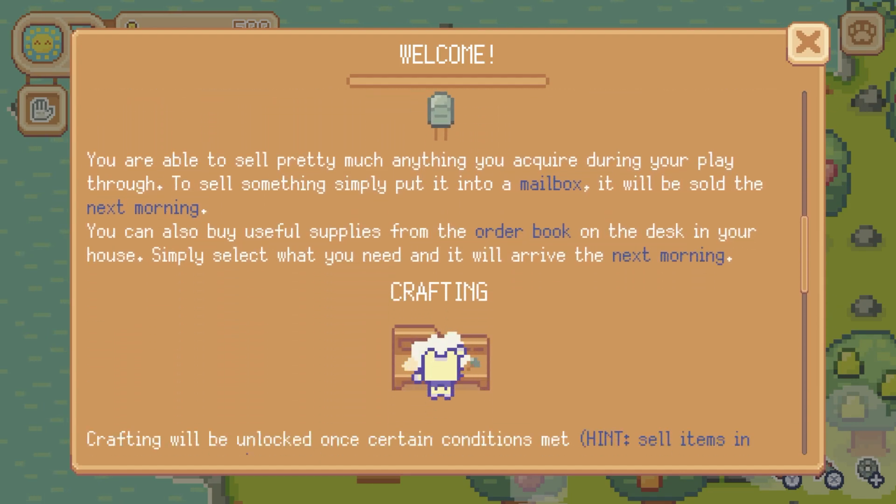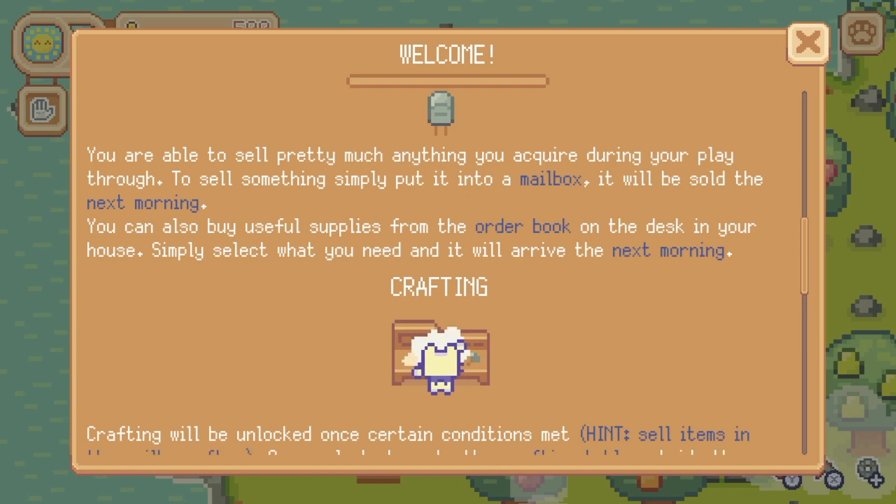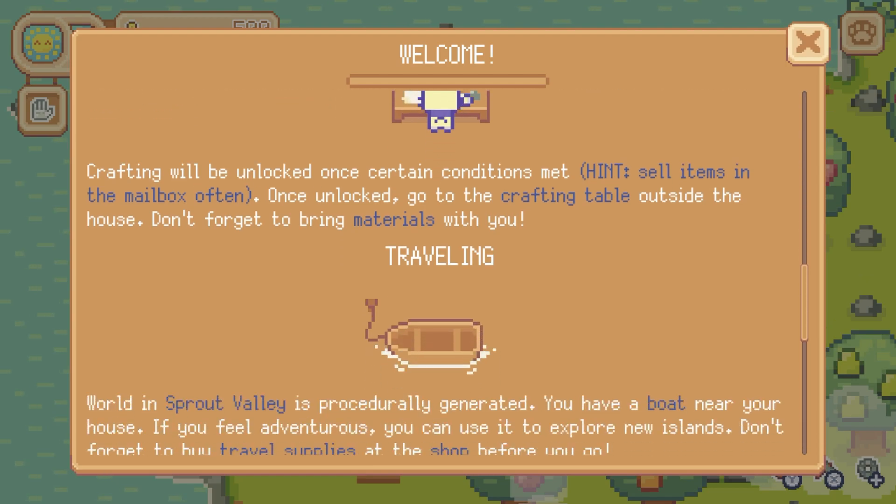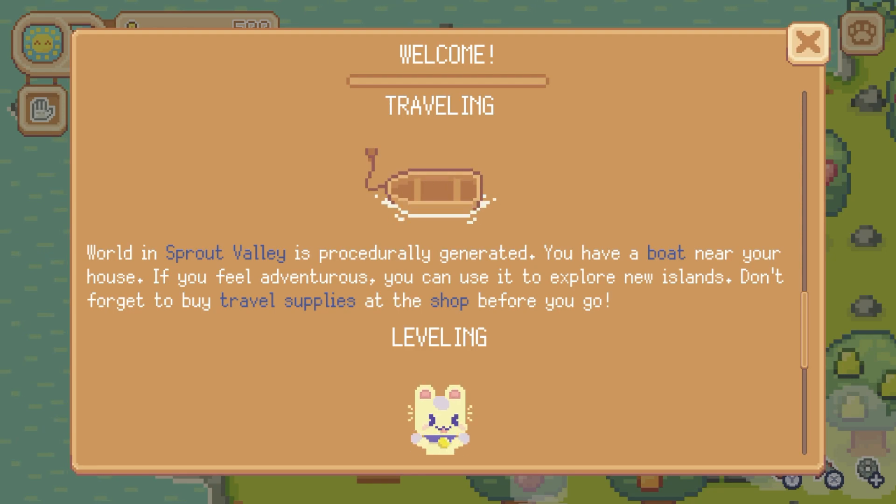Game economy: you are able to sell pretty much anything you acquire during your playthrough. To sell something, put it into a mailbox — it will be sold the next morning. You can also buy useful supplies from the order book on the desk in your house. That reminds me of Animal Crossing. Crafting will be unlocked once certain conditions are met — hint: sell items in the mailbox often. Once unlocked, go to the crafting table outside the house. Don't forget to bring materials. The world in Sprout Valley is procedurally generated.